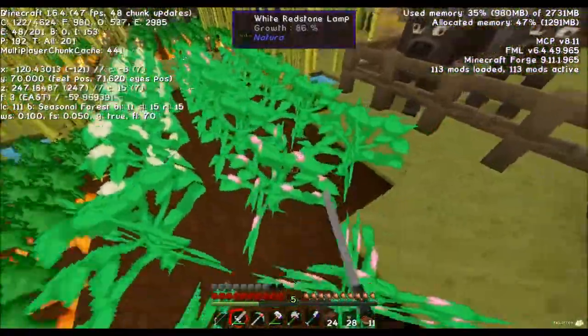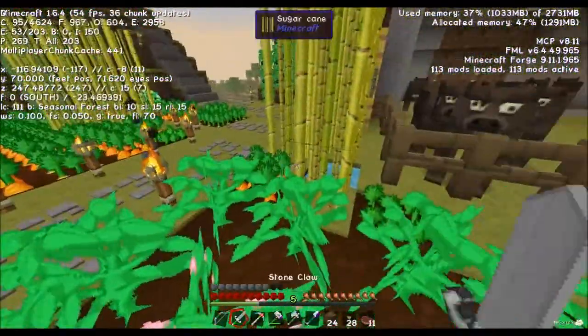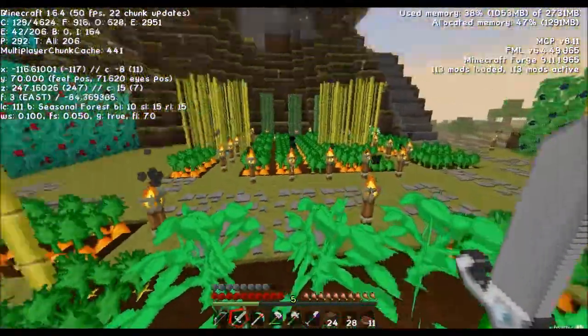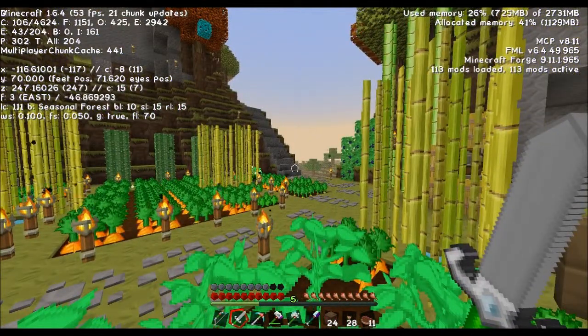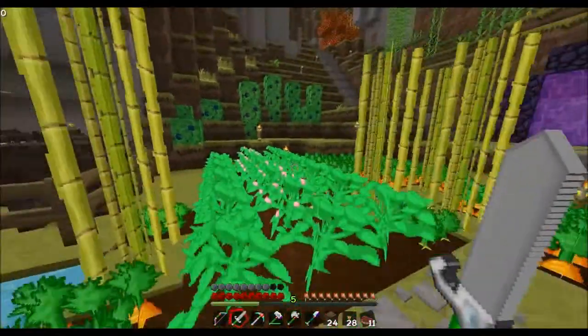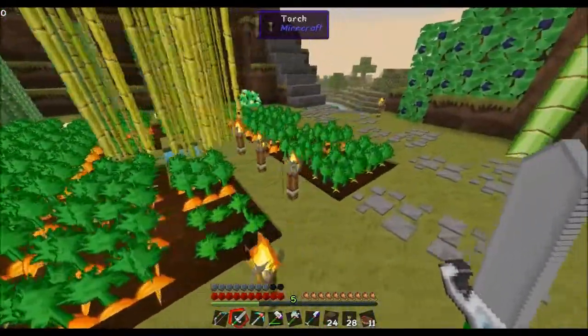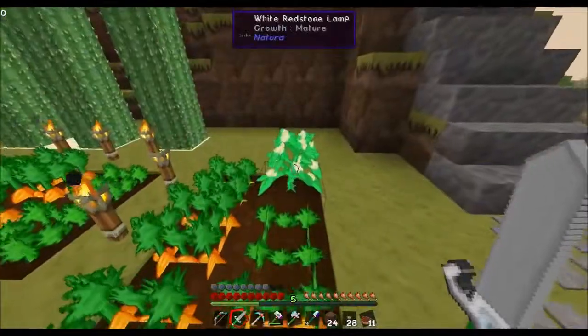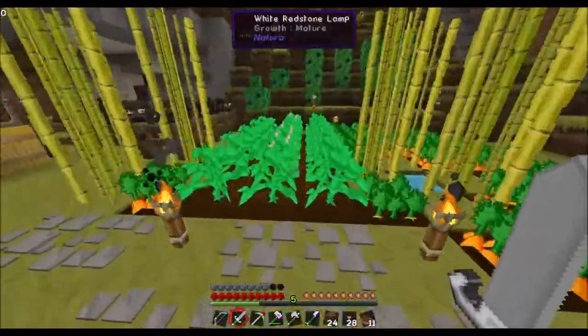It's really annoying, but logging in and out of the game — closing it and loading it back up — is what causes it. Apparently parts of the world load before your fences, so basically the fences load in last. Anything inside them has a moment in which they can just walk out.